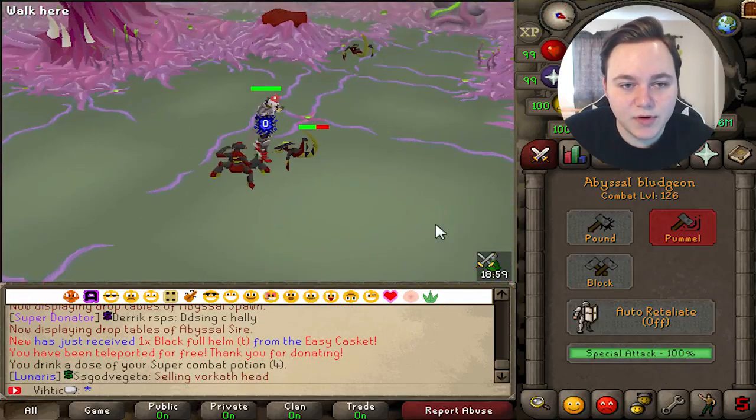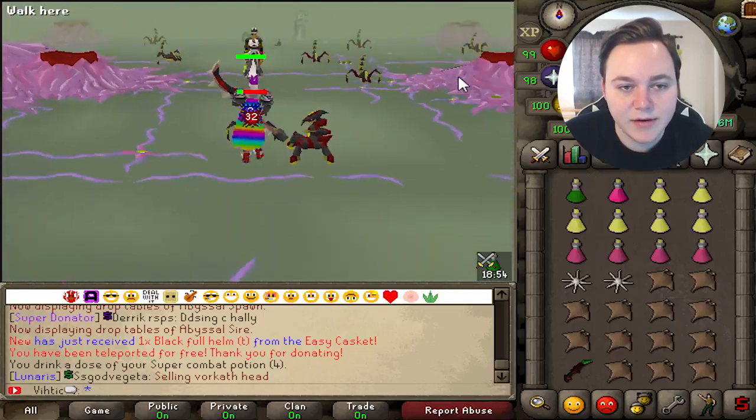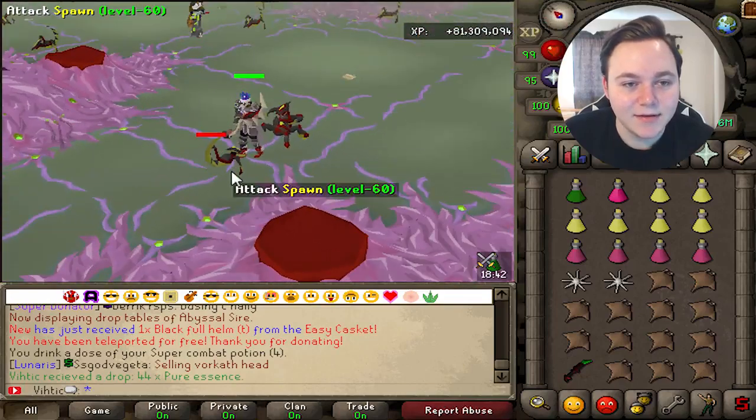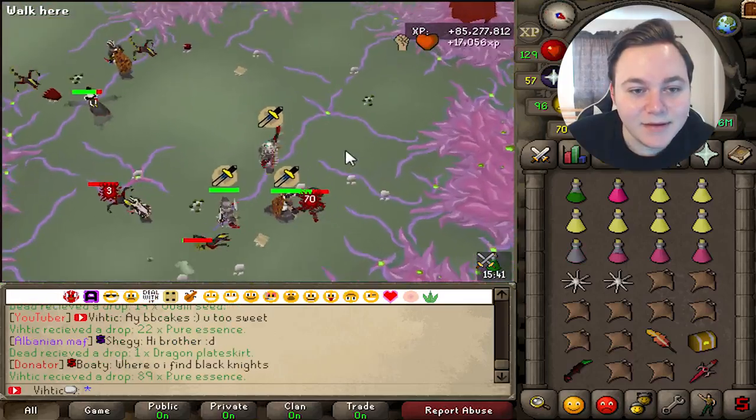Alright, let's do this. Get our potions up, we'll use our Bludgeon. Smack these little fuckers in the head and see how we can get Mom out here. Oh my god, this thing is actually pretty good. Look at how hard it hits. Oh my god, this thing just hit a 69! I got me a Scion, boy!